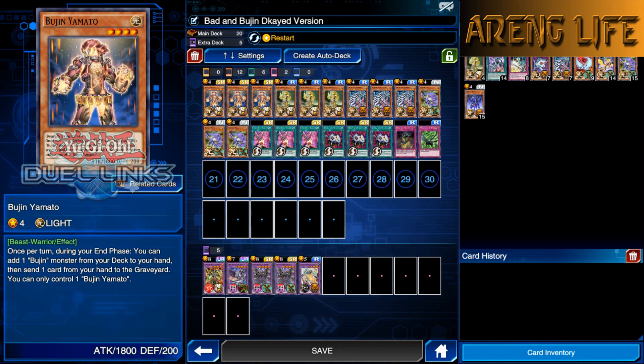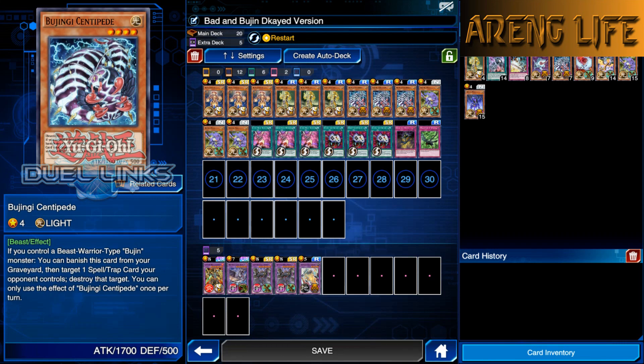We're gonna use this deck that he used and see how well we do. I'm gonna get some practice with it because I have not gotten a chance to try out all the intricate plays. We are running the Bujins. Bujins are pretty simple - you summon Bujin Yamato, you do all your plays, you send all your Bujin monsters to the grave and they destroy things.